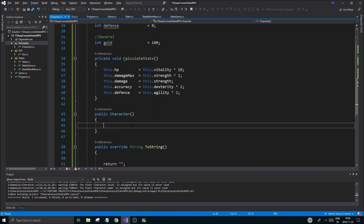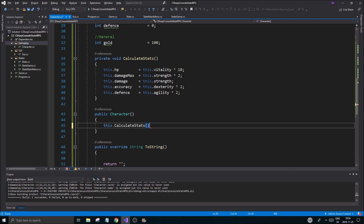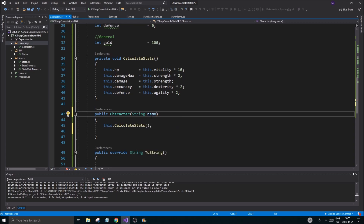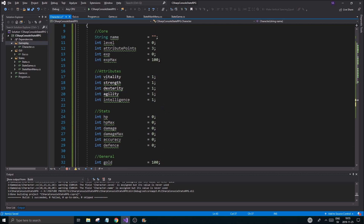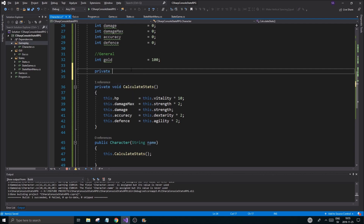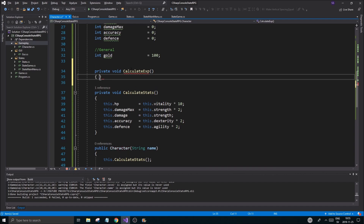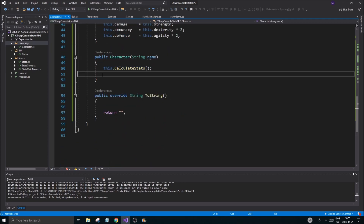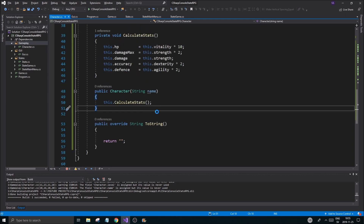As soon as the character is created, calculateStats() is called and we're good to go. We'll create a character with a string name, plus a description if you want. We'll also need a private void calculateExp() function. This will calculate exp max — for example, this.expMax equals this.level multiplied by 100. We'll add more leveling functions later.